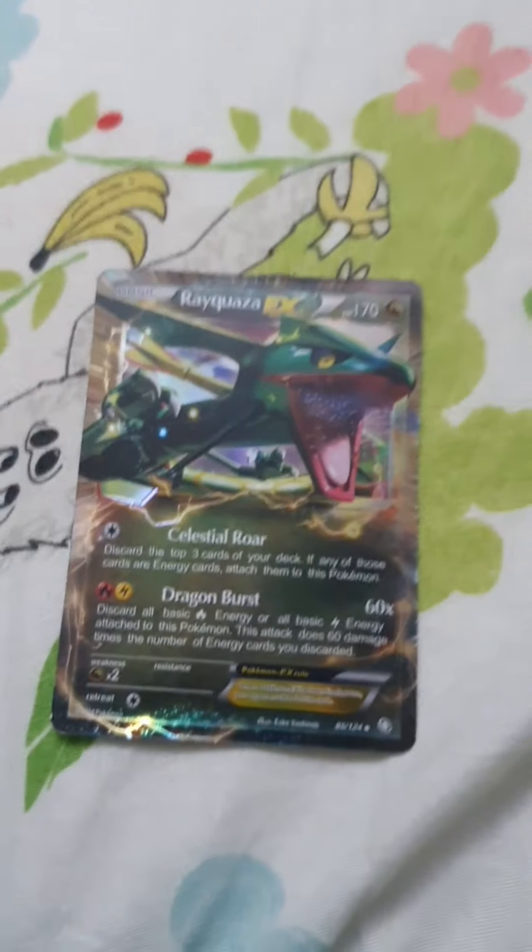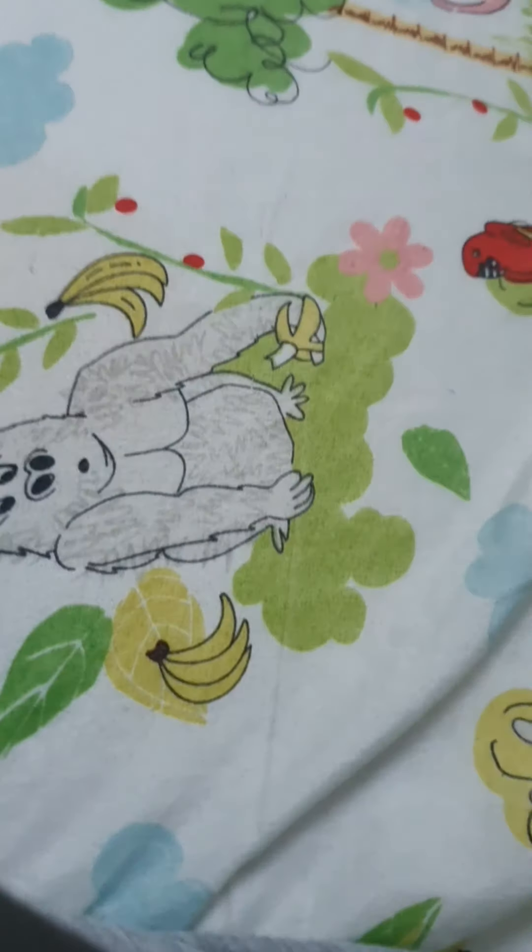This Pokemon is Rayquaza, the original form. It has 170 HP and 60 times damage. This Pokemon is called Giratina. It has 180 HP, 90 damage, and 130 damage.